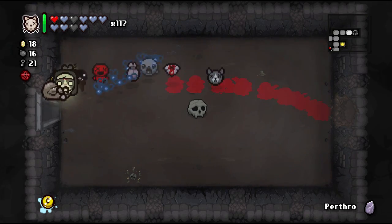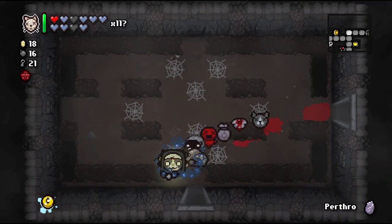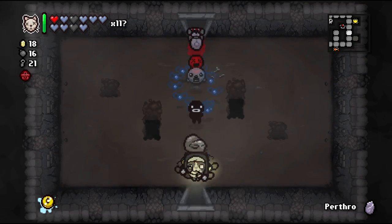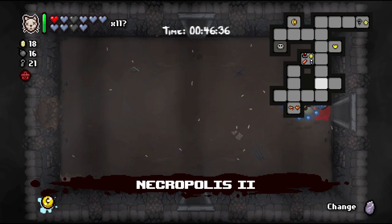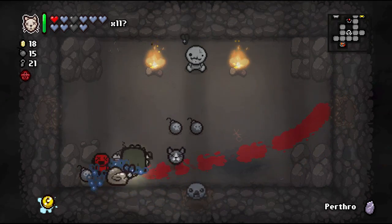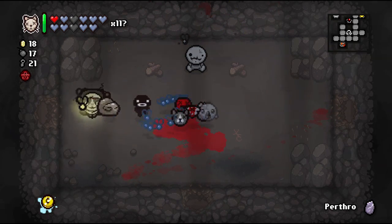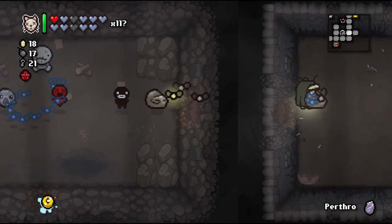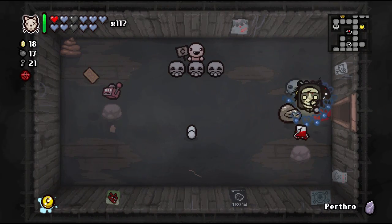There's another room straight down — let's open it up. I'm guessing that's where the super secret is, but we've already discovered it. There's a marked rock — soul heart! I think we've done pretty much everything we can do on this floor. It's too bad we didn't get a Blank Card to go with this build — that would have been really amazing, but we did not.